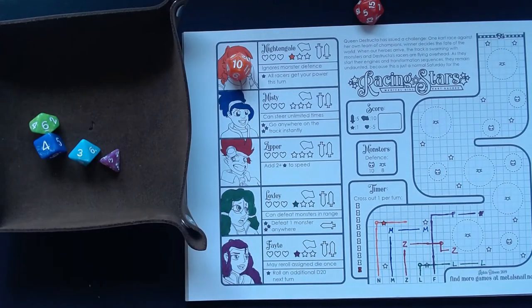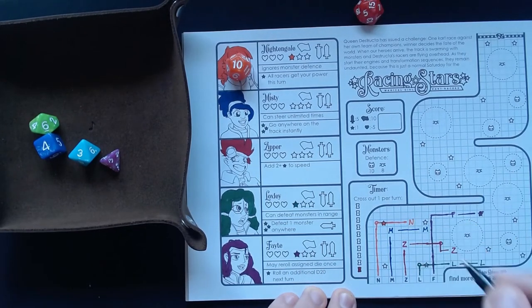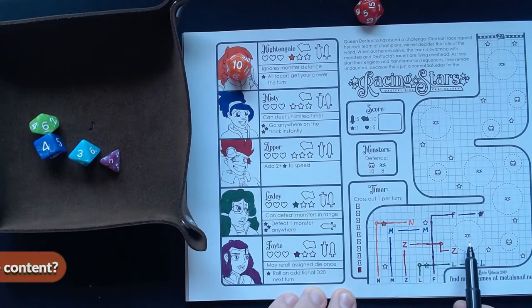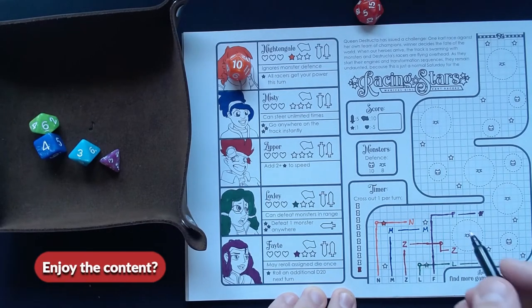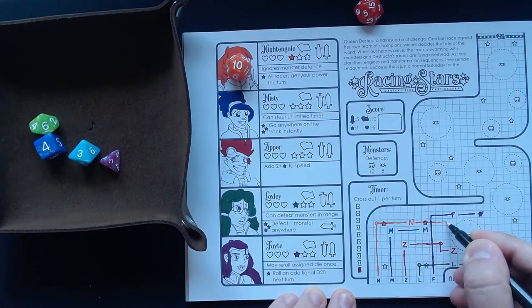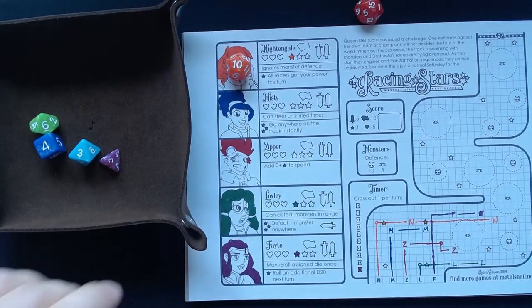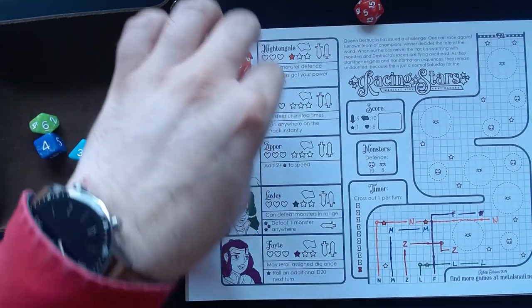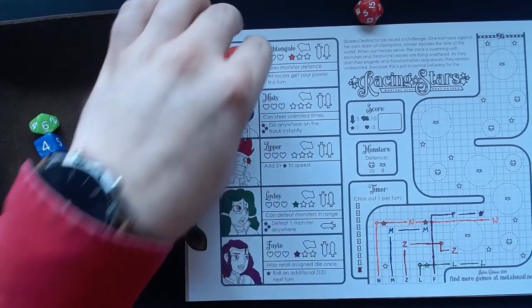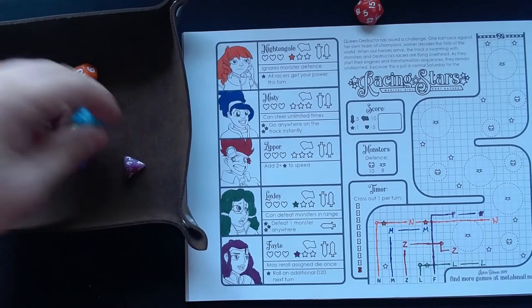That's close to a monster here — a little risky because we need a power of at least eight next round to go through. But Nightingale has a ten. Let's get her another star. That's a ten — one, two, three, four, five, six, seven, eight, nine, ten plus one for drafting. We got that star again. The star power says all racers get your power this turn, but she was the last again so that probably doesn't matter.